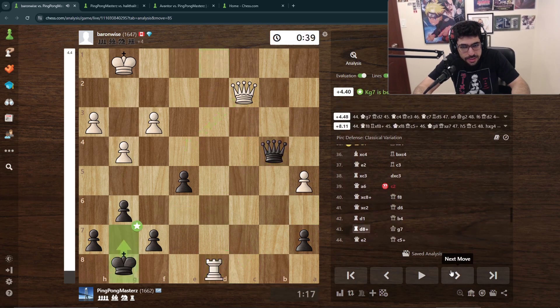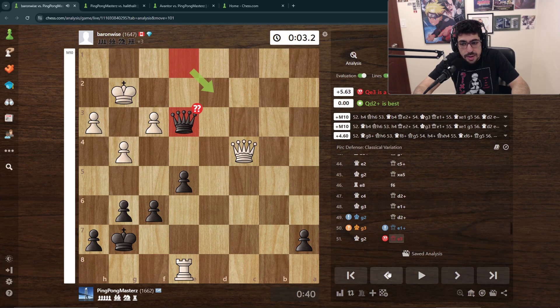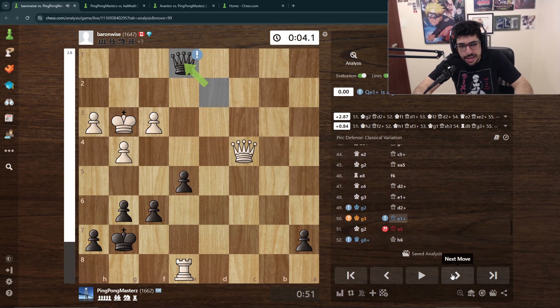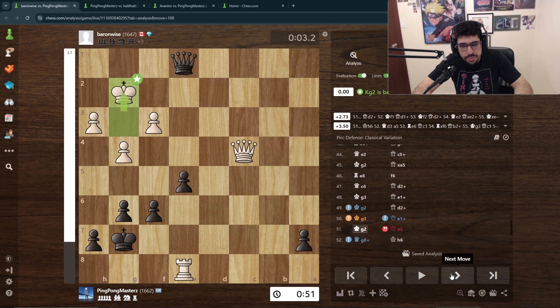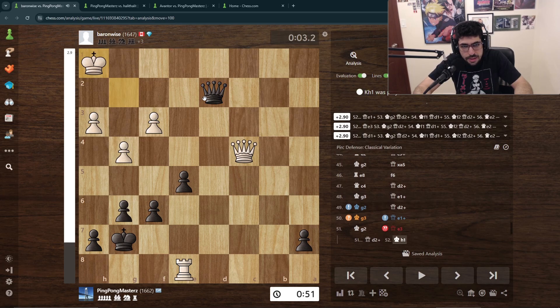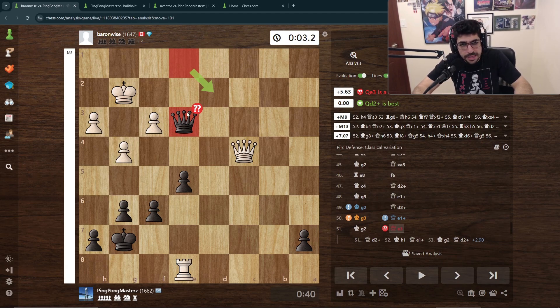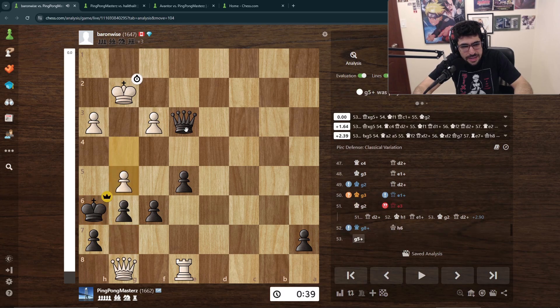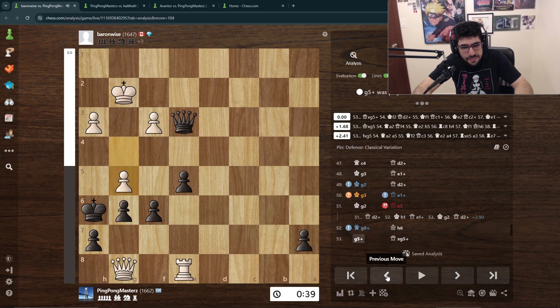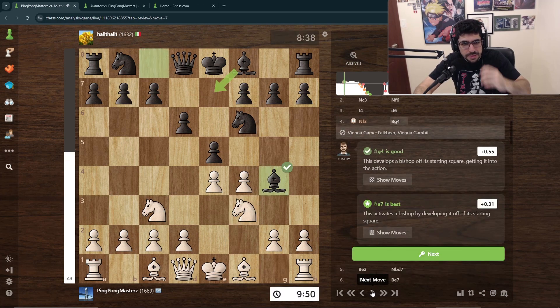But I didn't give up. He didn't trade queens and I was determined not to trade queens either and try to get into a better position. I purposefully made the e3 move to make him think, seeing he had 3.2 seconds left. He checked me but I had an escape square, and I won on time. Really cool.